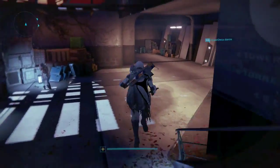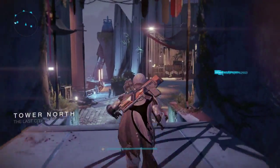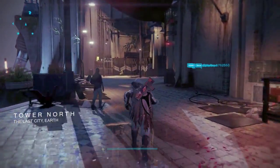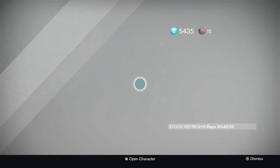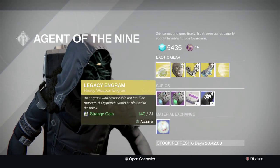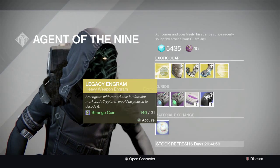He's located by the speaker on the left side of the tower, right over here. So what he is selling is an exotic heavy legacy engram, which will only grant you Year 1 stuff.